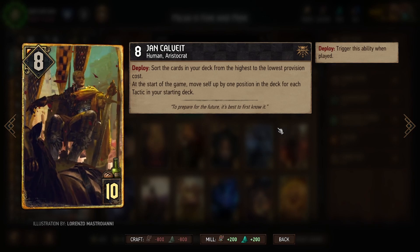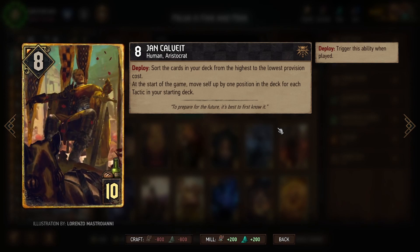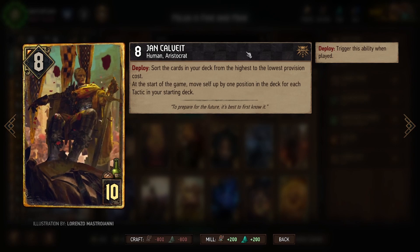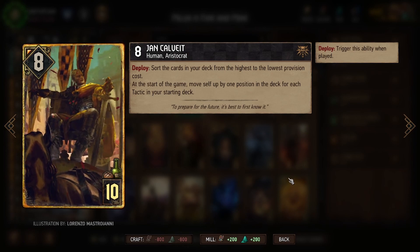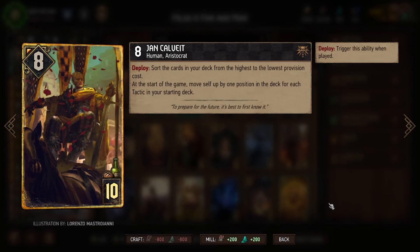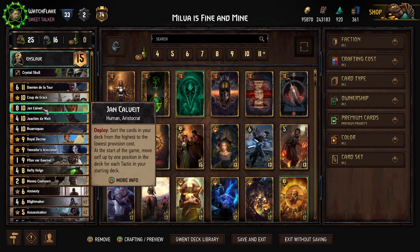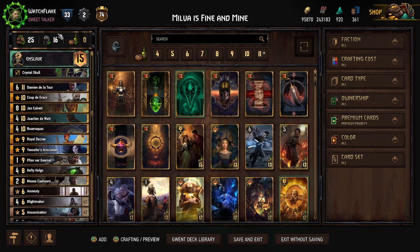Jan Calvit is such a cool card because you no longer need thinning cards, you no longer need to worry about not drawing your golds. The only thing you really need to worry about is Mill and Cantarella. I promise you, if Jan Calvit becomes as reliable as it potentially can be, people are going to break the code for him. I'm hoping to find a way to put Jan Calvit in a list that runs Masquerade Ball, but I don't think I'll get there — you need tactics to make Jan Calvit work, which means Enslave is typically the way to go.